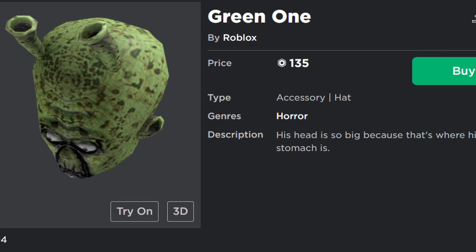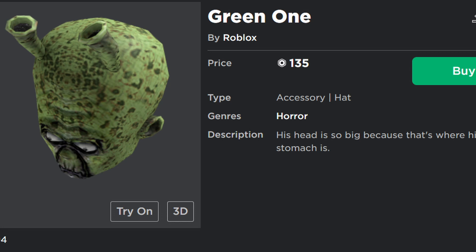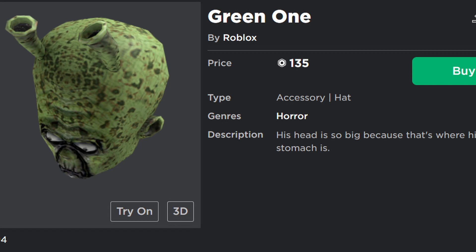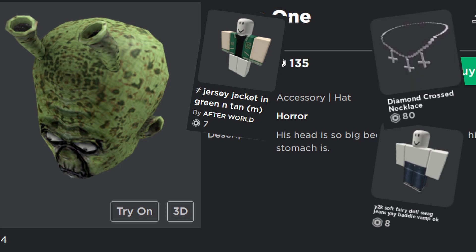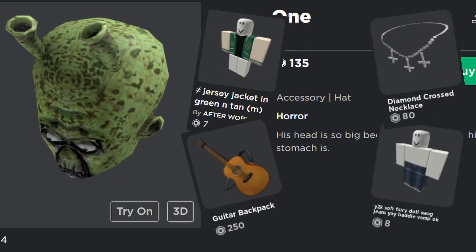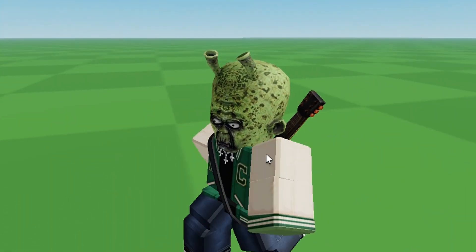I could spend hours roasting this thing. I could talk about how it's textured like a sponge, how they made it puke green, how they made the face insanely small for no reason, and how with all of that they still decided to release it onto the catalog. But I'm not going to talk about that — the more time we spend fixing it, the better. I put on a leather jacket and jeans that matched the puke green color scheme, and immediately noticed a pretty strong high school jock vibe. So I added silver cross drip and an acoustic guitar for him to annoyingly strum in front of all the girls. Boom — instant success. 10 out of 10. I only wish it was bigger and more green.